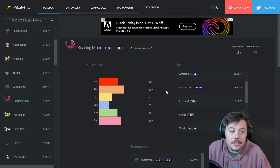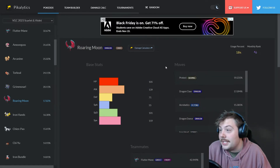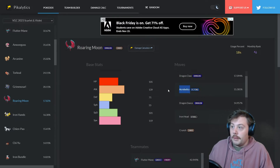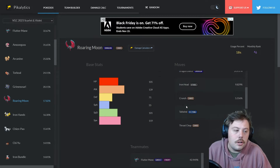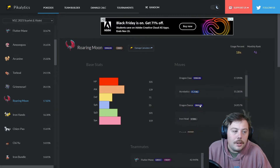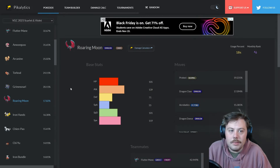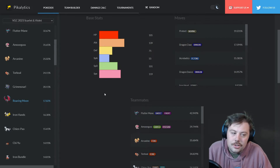You can tera into Dark or Dragon for STAB, or tera Steel — which I was practicing with — to beat things that normally counter Roaring Moon like Fairies and Flutter Mane. You can also tera Flying and run Booster Energy, giving you a 110-base power Flying Acrobatics move after the item is consumed. You can run Crunch, Tailwind, Earthquake, or Choice Band — there are so many options.